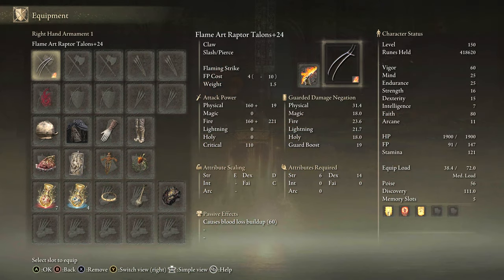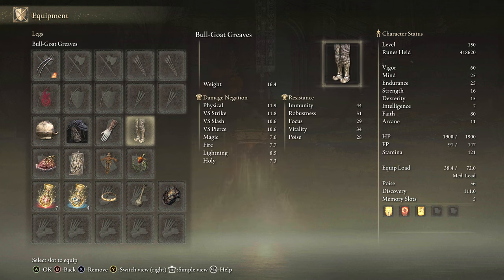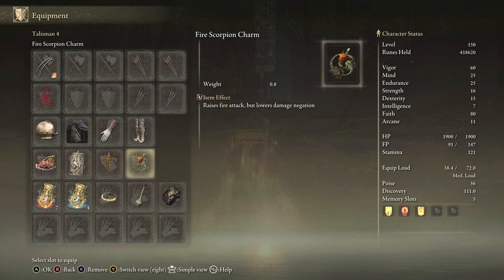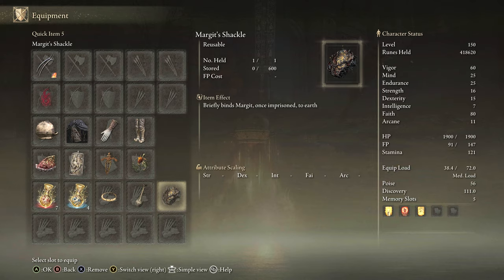We have the Raptor's Talons in Flame Art, preferably plus 25, with Flaming Strike. We hit 51 poise. We have the Shard of Alexander, Dragon Crest Greatshield Talisman, Ritual Swords Talisman, Fire Scorpion Charm. Then we have the Faith Tier and Fire Tier. I was using Margit's Shackle, by the way, for those wondering what that is.